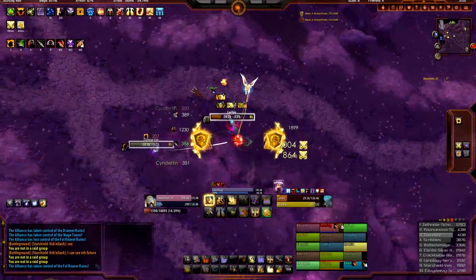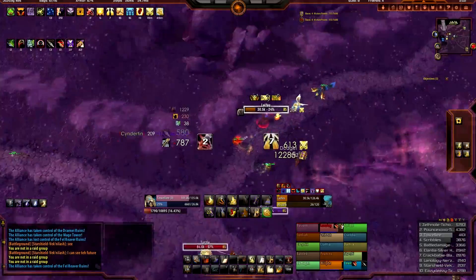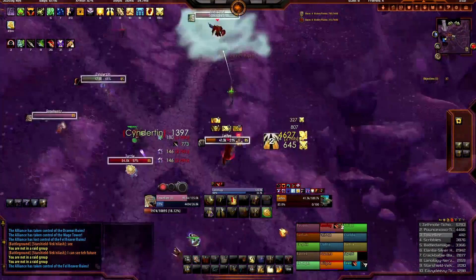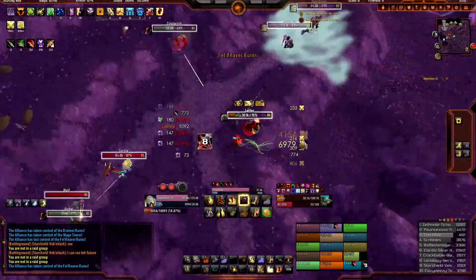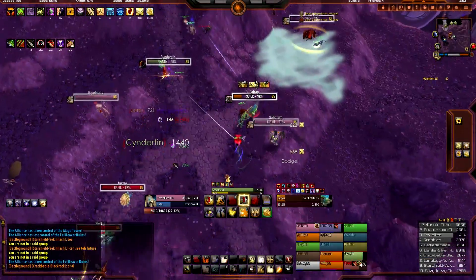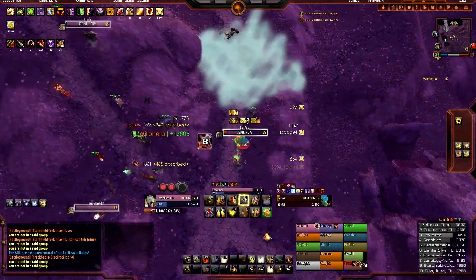10k hit. Come on, hit him with the big one. 12k Shield of the Righteous — finish him off. He went bear form. When they go bear form it takes them a while to go down. But let's go over a quick little recap of what you should do as a Prot Paladin in PvP.